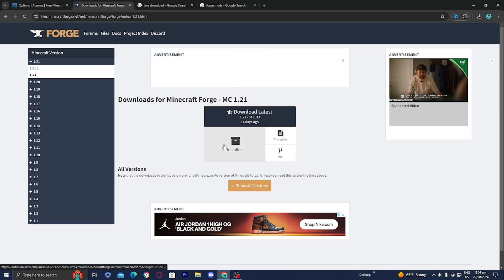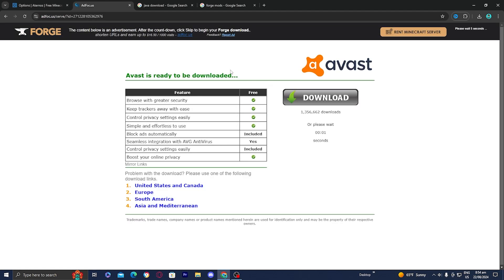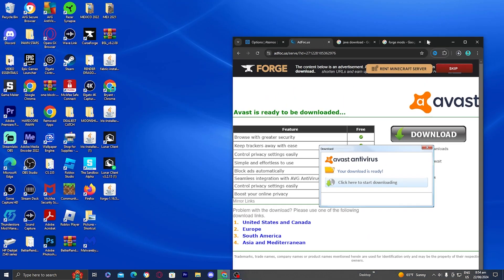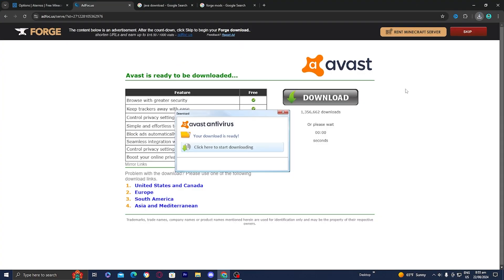Go ahead and get it for Minecraft 1.21. Select on installer and it should take you to a page that looks like this. Make sure not to press anything — just wait around five seconds and then in the top right you should see a button that says skip. Press on that and it will download the Forge installer. For clarity I'm going to drag it out to my desktop, but if you don't see it there it will automatically be in your files folder.